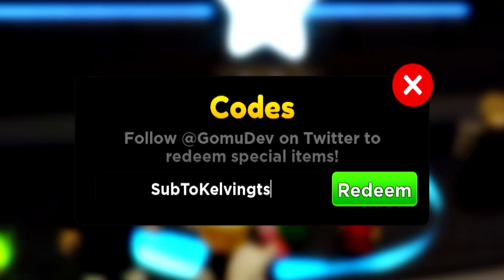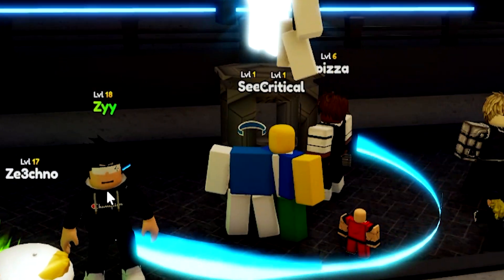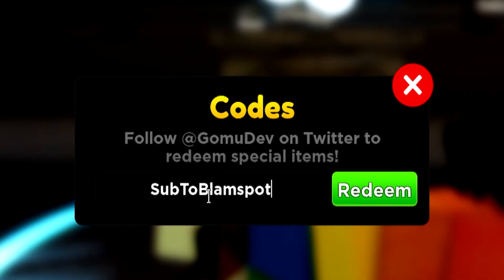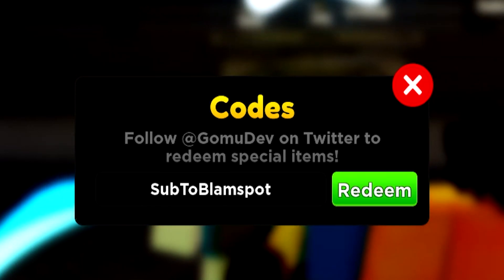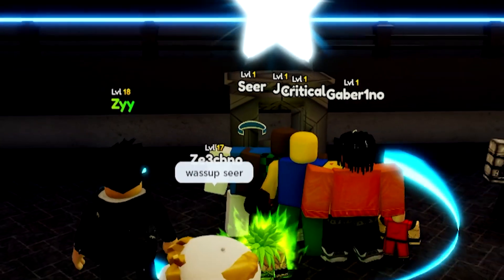We also got code sub2kalvngts — like that. Redeem that one right here for a free summoning ticket, which is pretty neat. Redeem code sub2blamspot — like this. Go redeem that one as well. That will give you a summon ticket, a legendary one, which is pretty cool.